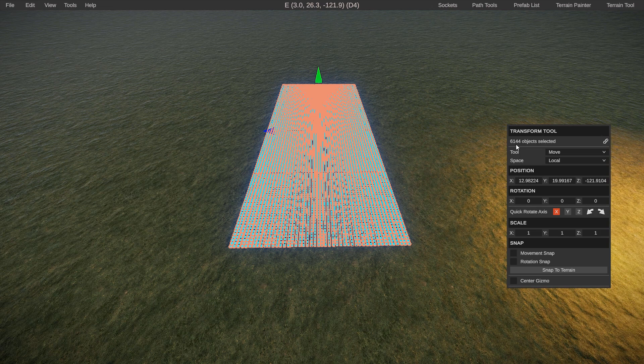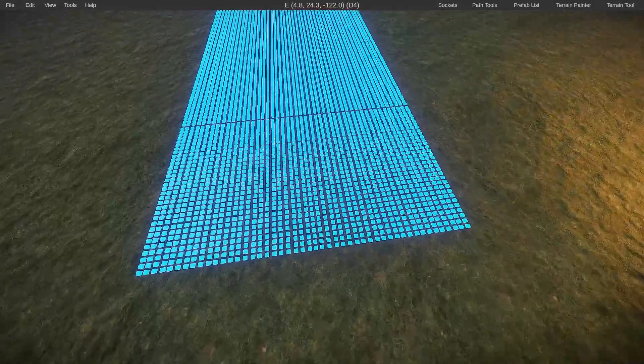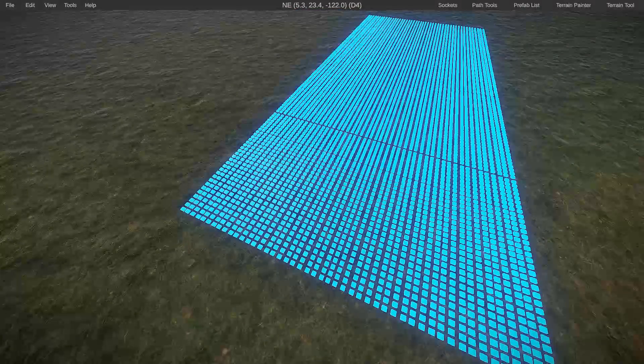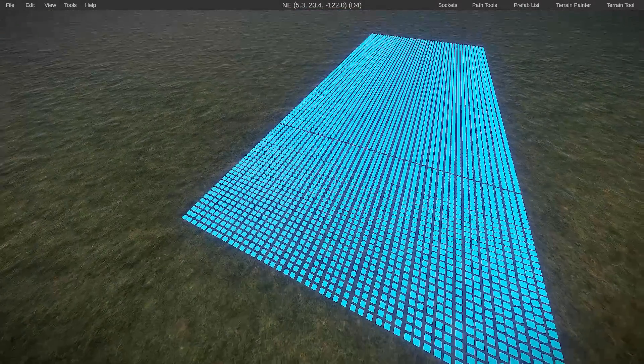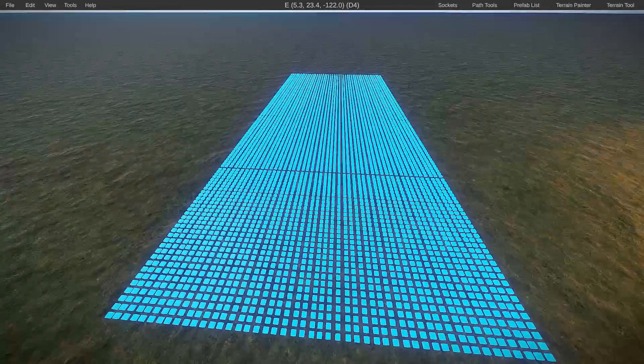This total prefab count is 6,144 prefabs, which in the overall scale of things isn't a whole lot. You can go a lot more than that on a map. However, in this one confined area, you're going to see a significant drop in FPS, especially for lower-end PCs. So if you're making something that requires this amount of detail in a small area, I highly recommend utilizing a different prefab or just avoiding making that high of detail in that area to begin with.